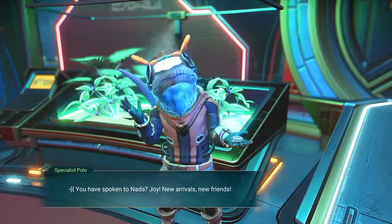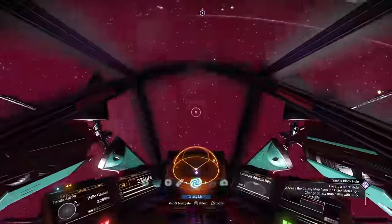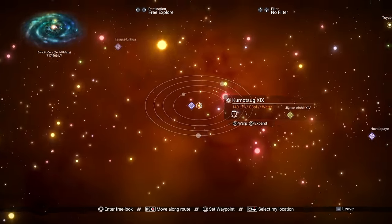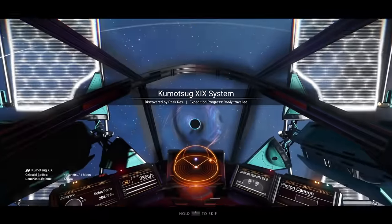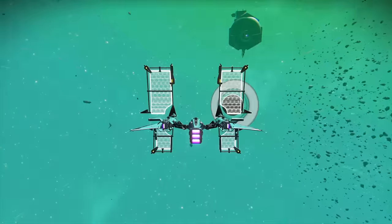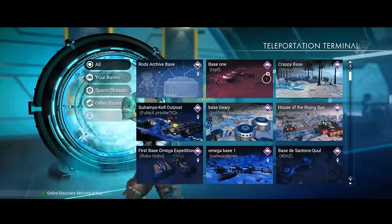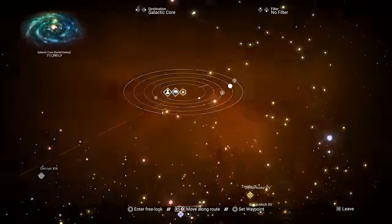Then go and speak to Polo and ask about a black hole. Head into space, go into the galactic map, and follow the path to the black hole. When you get to the black hole system, head towards the black hole and enter it. When you get to the other end, don't waste any time — just head to the space station, head to the teleporter, and return to your base.